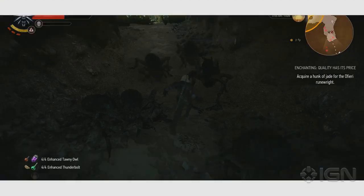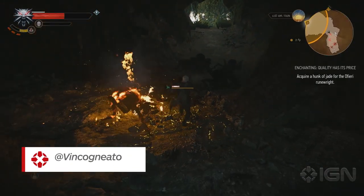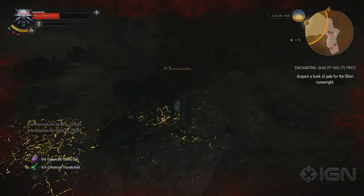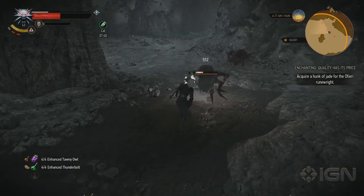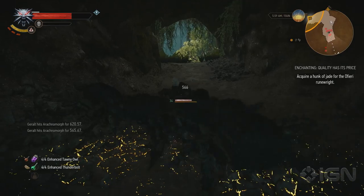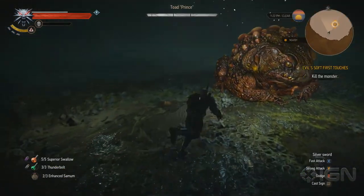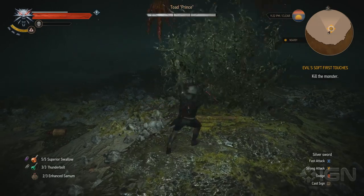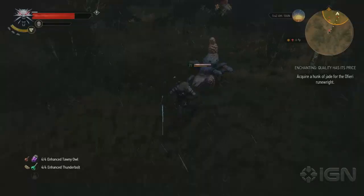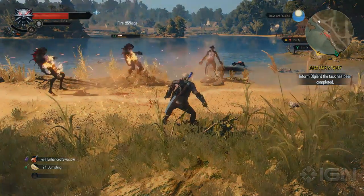Hearts of Stone does everything right on the gameplay side of things. Arachnomorphs, the new enemy type, are a blast to fight — they have the mobility to keep their distance from Geralt until they can web you from afar and engage on their own terms, and if you try to disable and focus down one of them, the rest will swarm in to protect their own. This same sophistication can be seen in the bosses you'll fight during your 10-15 hour journey. From a giant mutated toad to the Ulfiri Sand Mage, all the new enemies introduced in Hearts of Stone put up more interesting fights than most of what was found in the Wild Hunt.